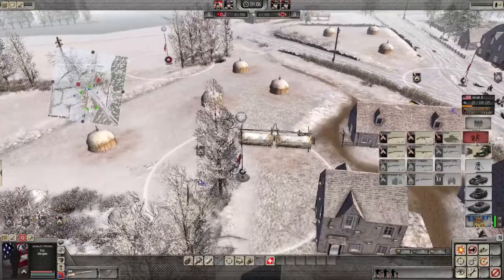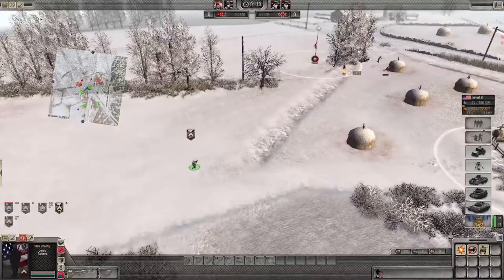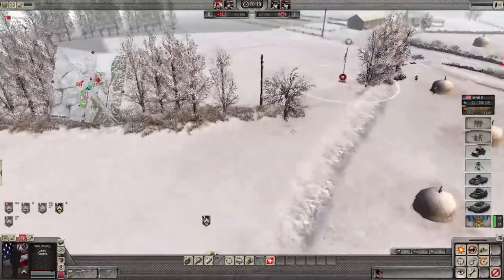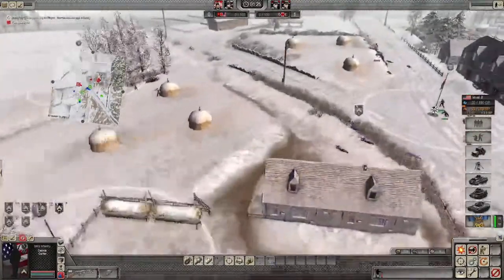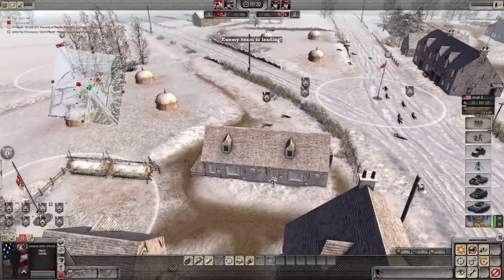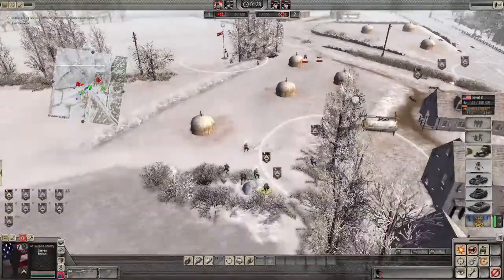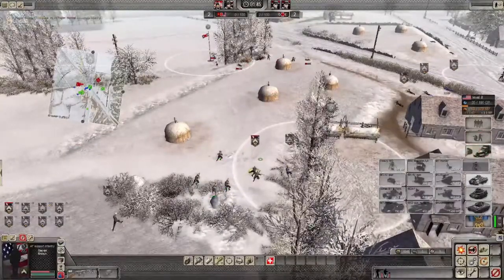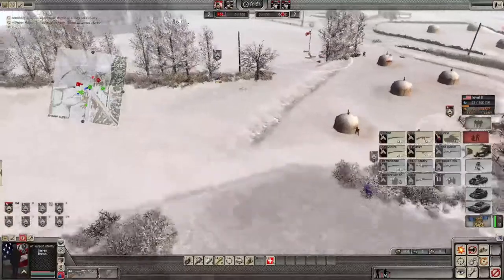Let's grab some infantry and bring them up here. We'll crawl up there. The enemy is winning right now. Usually if you don't start buying tanks, they won't buy tanks either — but as soon as you put a tank on the field, there's going to be a tank on their side too.